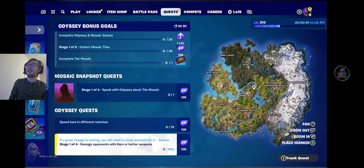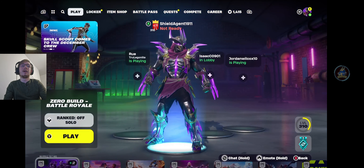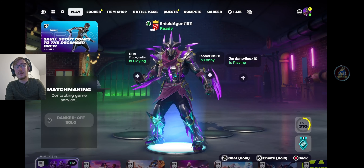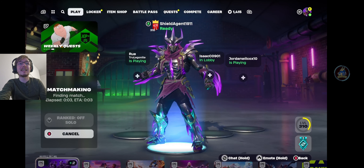And then the mosaic snapshot quests: stage 1 is to speak with Odyssey about the mosaic. 'If you're as curious as I am about the mosaic, we should meet.' I agree. So we're going to jump in and complete the snapshot in this video. I believe there are only 4 stages today and some more will come out tomorrow, but we'll cover those tomorrow. If you want help with the actual week 13 quests, make sure to go and check out that video - that'll be out later today.